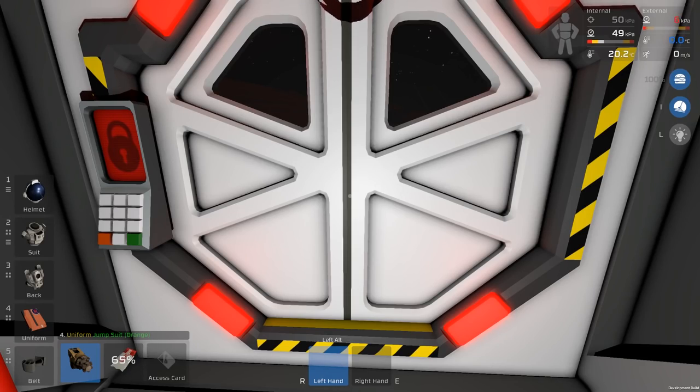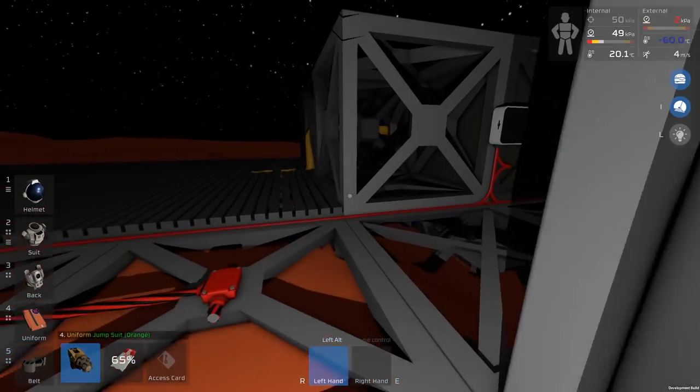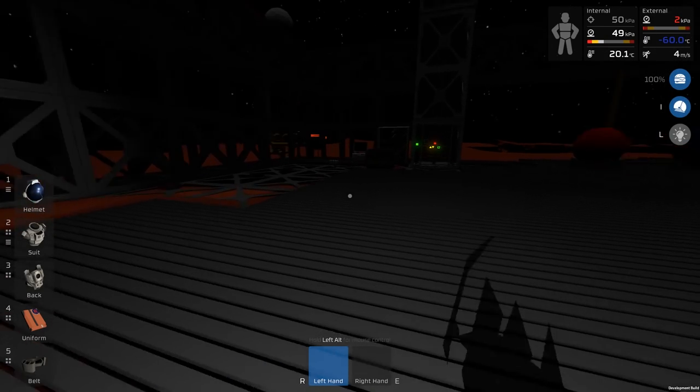Welcome back to Stationeers. We are just exiting our hydroponics bay, and you may notice the interface looks a little bit different. If you're on the beta branch, Dean Hall's finally folded. So happy about this.